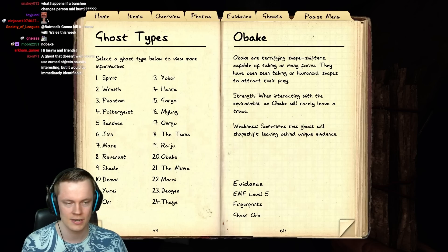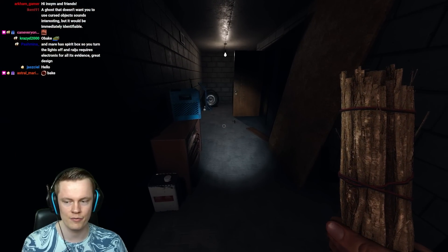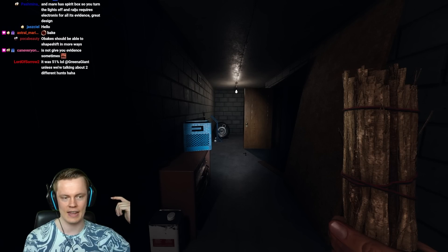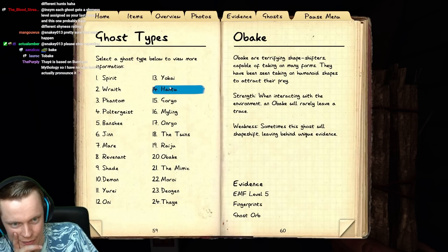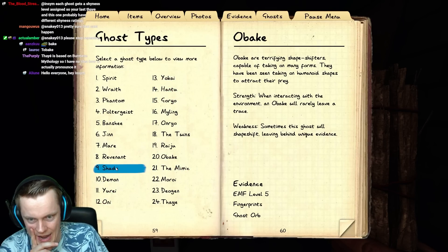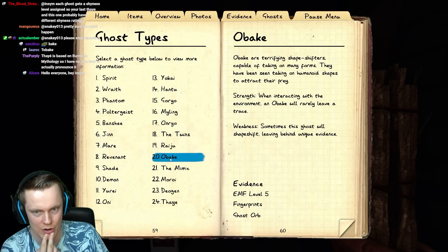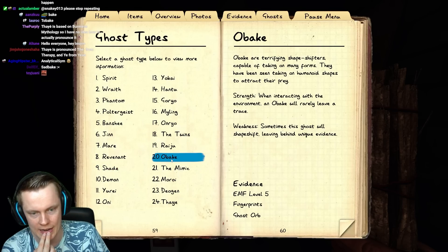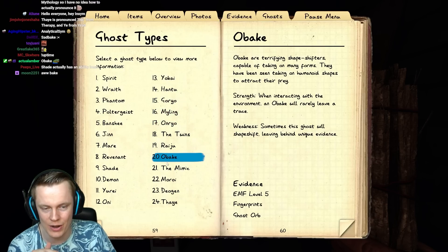I think the Obake is actually worse than the shade, and the more I think about it, the more it is wasted potential. The only thing the Obake does is it leaves a fingerprint 75% of the time, and like 10% of the time it's a special fingerprint — that's all. It doesn't have any hidden abilities, it doesn't have any shape shifting, it has nothing. I think Obake is the ghost that they've added where literally only the shade — maybe even the shade — is more interesting, because at least the shade has a designed personality.